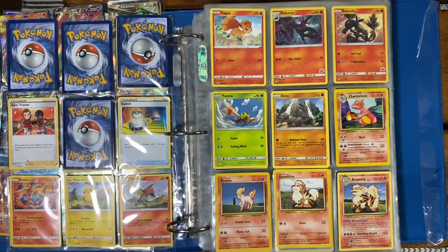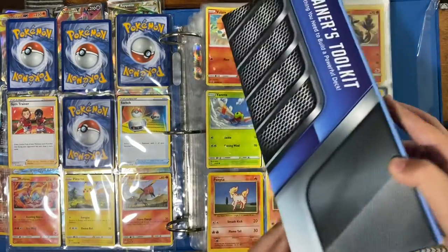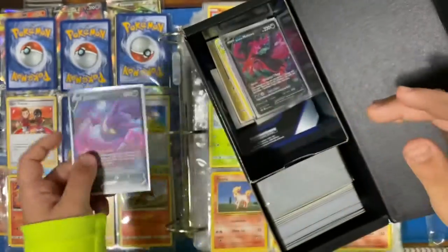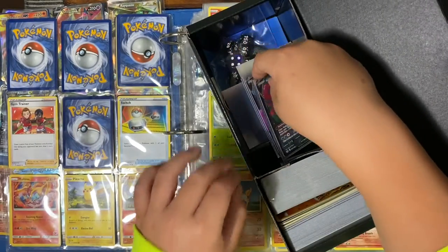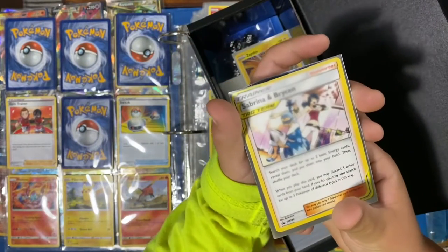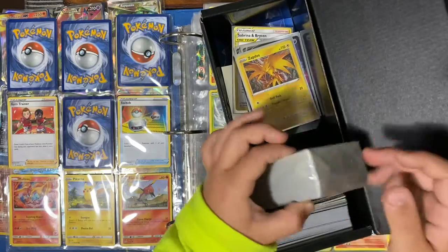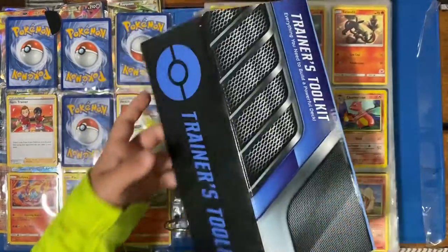I'm bringing my Trainer's Toolkit, which is in here — it's hard to see but I'm gonna open it up. Inside I've got Crobat V Full Art, Crobat V Full Art, then I've got Galarian Moltres V, another Crobat V, and another Crobat V right here. I've got Sabrina and Brycen-Man Tag Team Regular Rare Trainer. Then I've got one of my personal favorites — Zapdos Holographic. I haven't opened it yet; inside there's 150 energies and it's still sealed. If I were you, I'd save up your money to get one of these — these are 100% worth it.